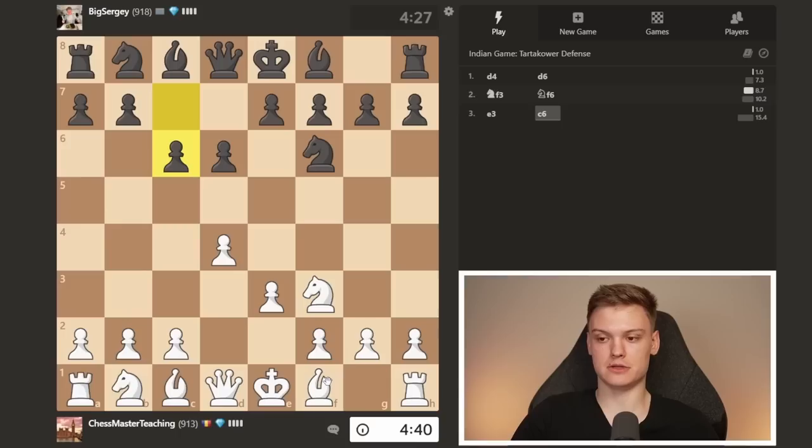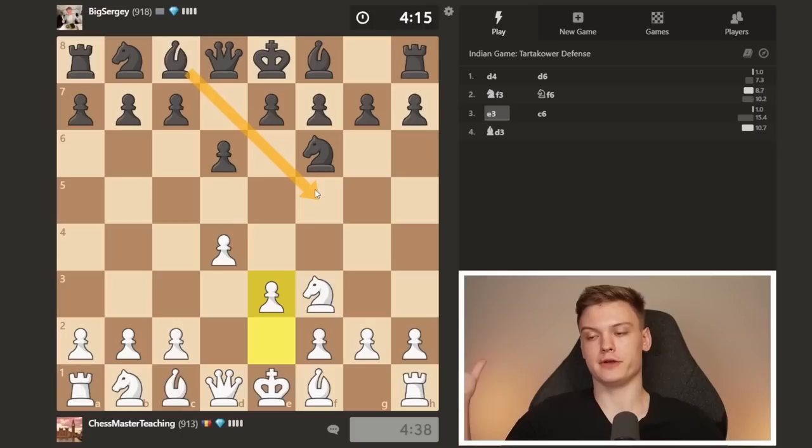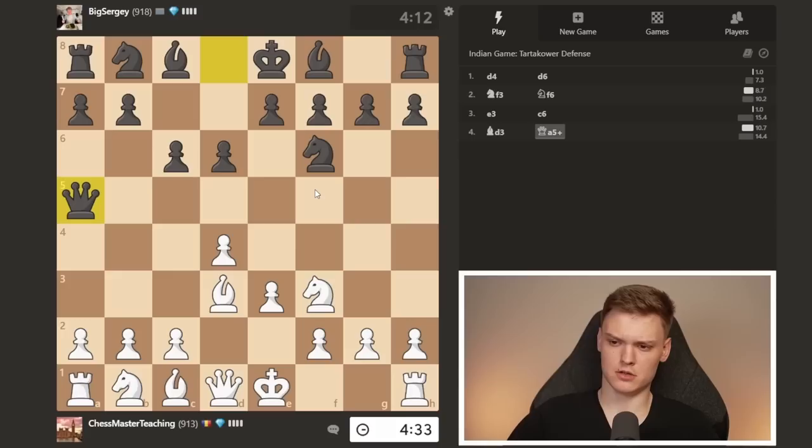We're going to do bishop to d3. This is usually d2 for the bishop, unless the opponent goes for something like bishop f5 quickly, because I'm not a fan of trading bishops. We see queen to a5 check. We pretty much have a choice between c3, bishop d2, or knight d2. Or we can trade queens, I guess. Which do you think should be the best move? Considering the fact that our setup is something like this — pause the video and think about it.